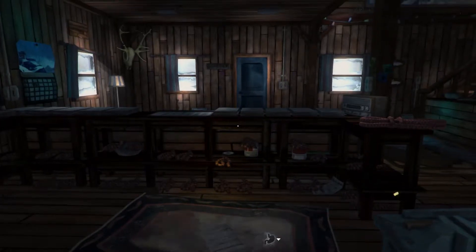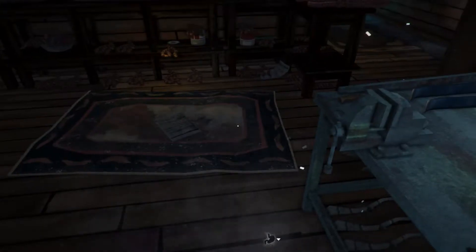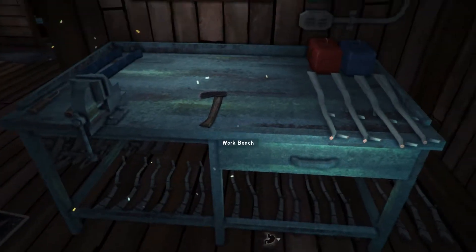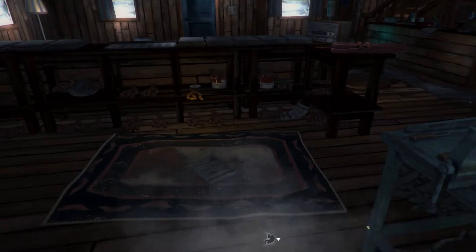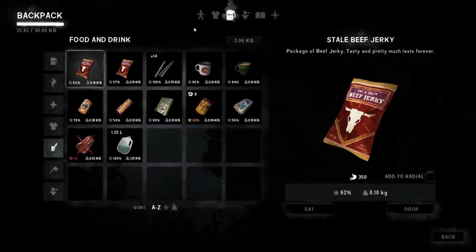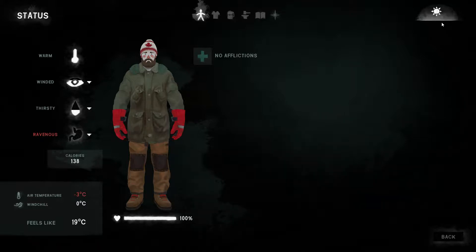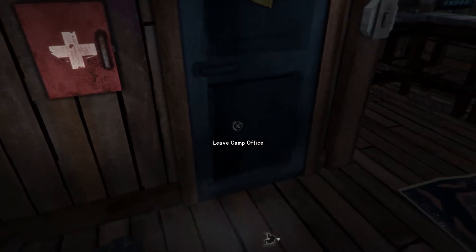Hello everybody, welcome back to The Long Dark with Gaspard — that's me. Today we're going to start some speed crafting. We've got a lot of arrows to make and a couple of spare bows to craft because our existing bows are pretty low. As always, let's start by checking his stomach — he's ravenous and thirsty. It's midday; we might get a bow made today if we're very quick. Let's dive outside and grab a bit of meat.